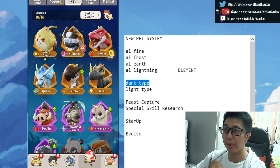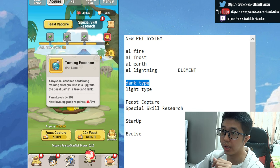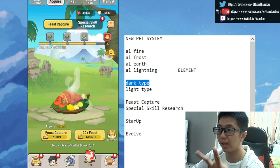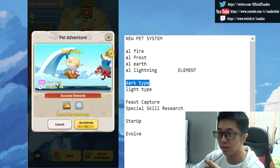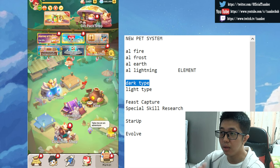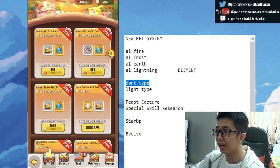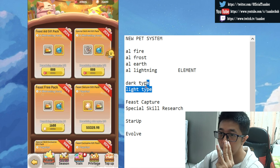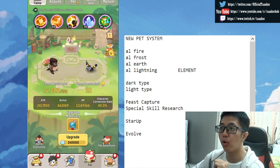To get peace captures for your pets, as far as I know there are only three ways right now: through pet adventure — which only gives about two per run — through events, or through gift packs where you spend money. Those are the only three ways I know. That covers the pet elements for this video.